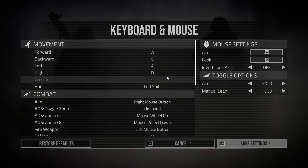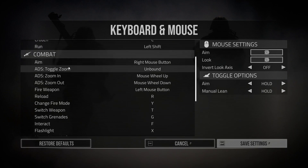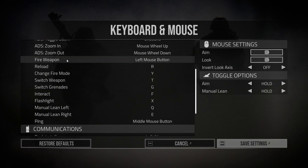I only changed the crouch — C is most common in other games, you have C to crouch. I don't know why it's on Control by default; C is most common, so I changed it to C. Okay, let's go to combat.